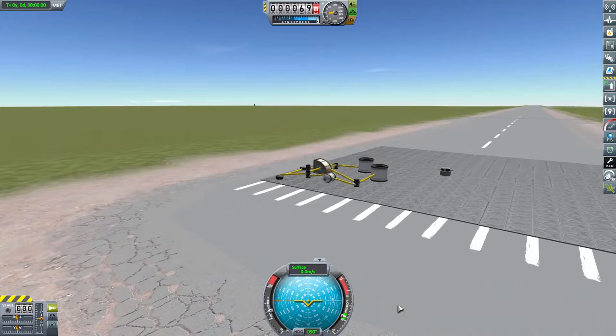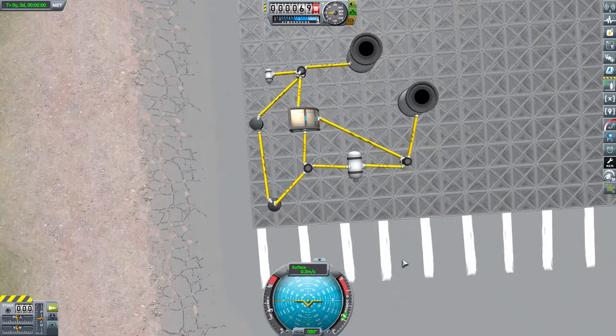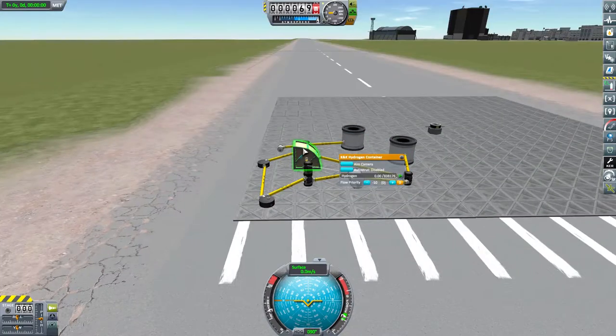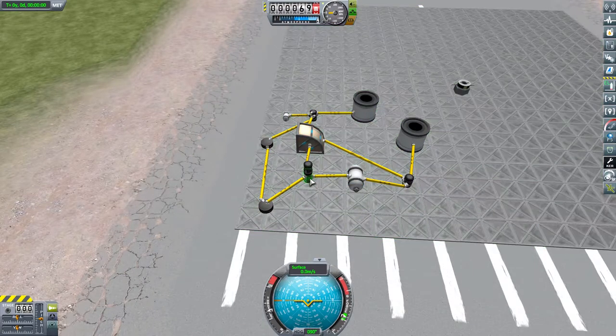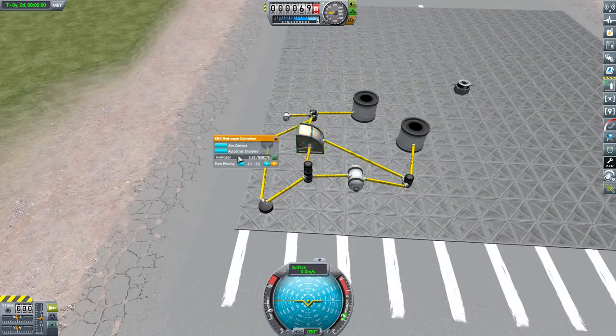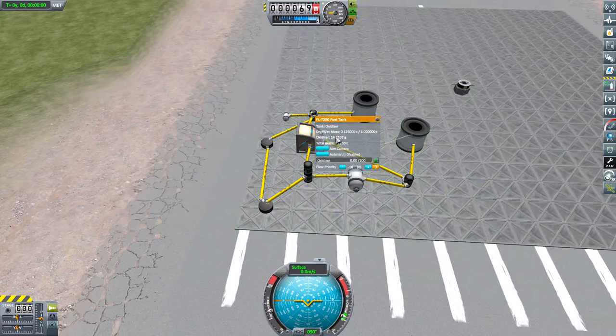And now for something a little bit different. This is a visualization of the process of converting water into liquid fuel and oxidizer. I have here a tank full of water—all the other tanks are empty, with the exception of the carbon dioxide one. The process is quite simple: the water runs into a chemical plant or an ISRU, and we start it—it gets converted into oxygen and hydrogen. The hydrogen and oxygen is then taken and converted into oxidizer.